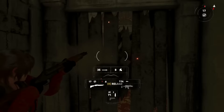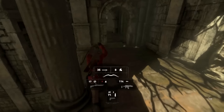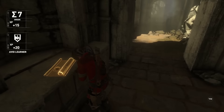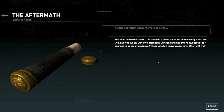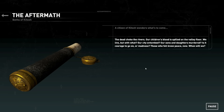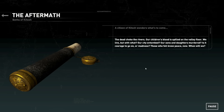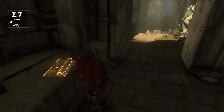Is this not an impact barrier? Looks like one. Right or left? Looks like left. 'The dead choke the rivers. Our children's blood is spilled on the valley floor. We live. But with what? Our city entombed. Our sons and daughters murdered. Is it courage to go on? Or madness? Those who fell know peace now. When will we? I do not know.'